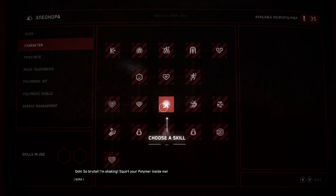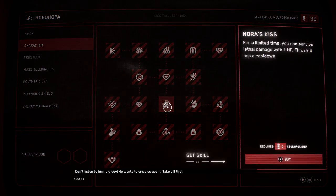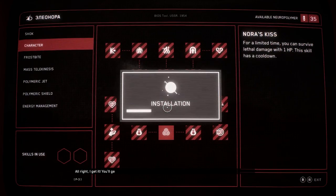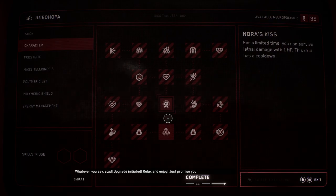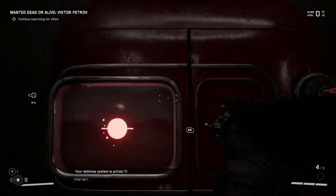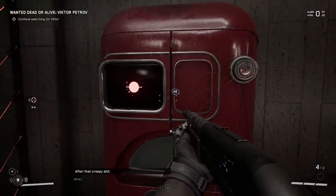'That's a silly idea, honey — that's awful risky. Stay with me instead.' No thank you. Just give me laser protection. There's shock and there's characters. Don't let her boss you around, we have no time to waste. 'Alright — you'll get your polymer and components, just install the laser protection already.' Your defense system is active — try to run through the laser wall. She's so weird.